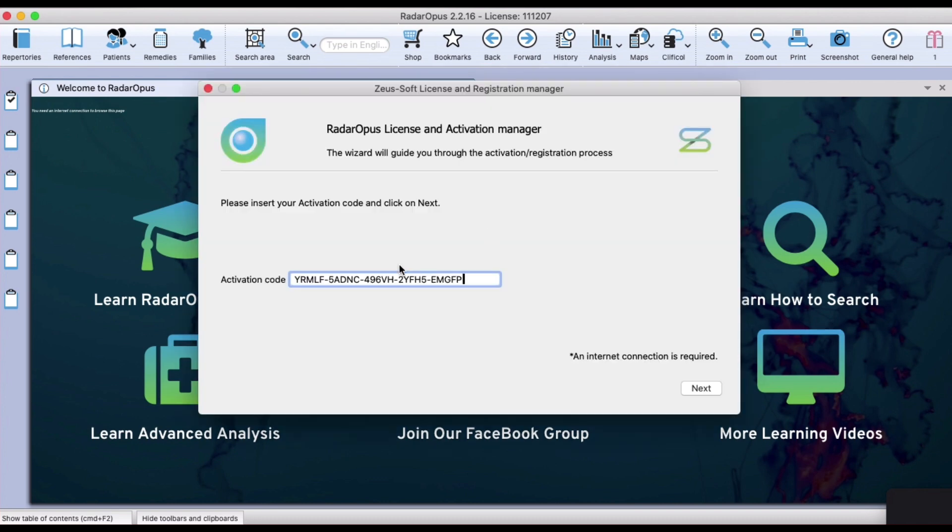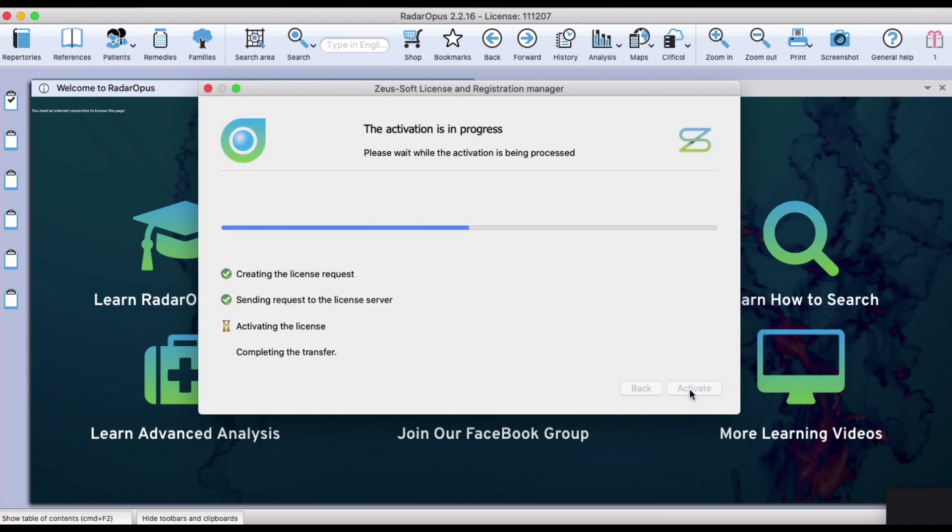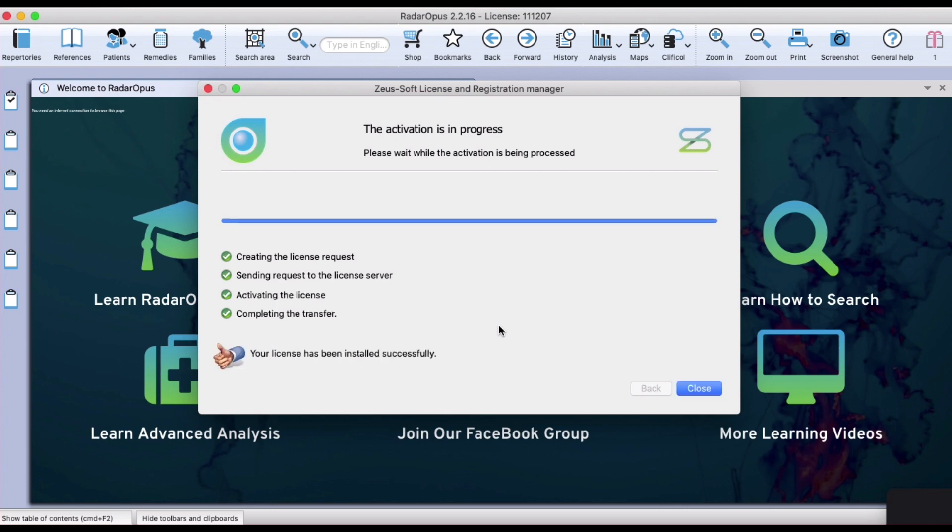I paste it, then click Next. It's a software code and it's recognized, so I'll just go ahead and activate. Wait a little second — have a little coffee, have another coffee — and voila, job done.